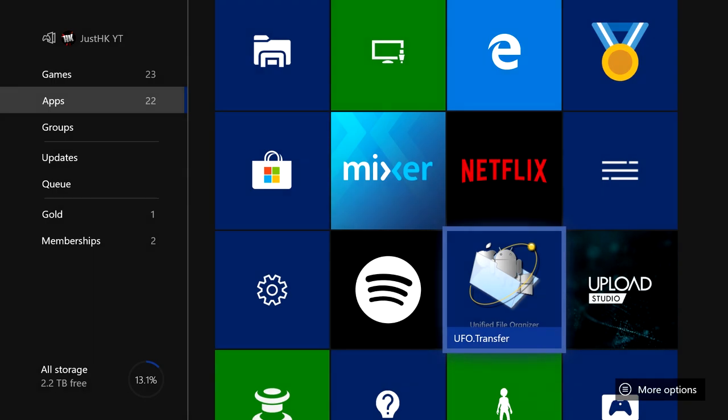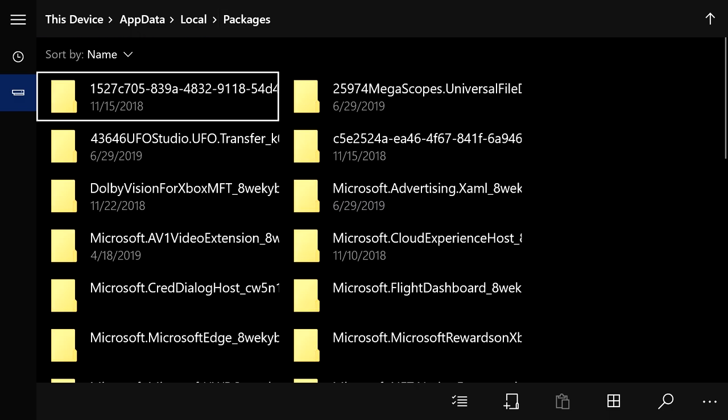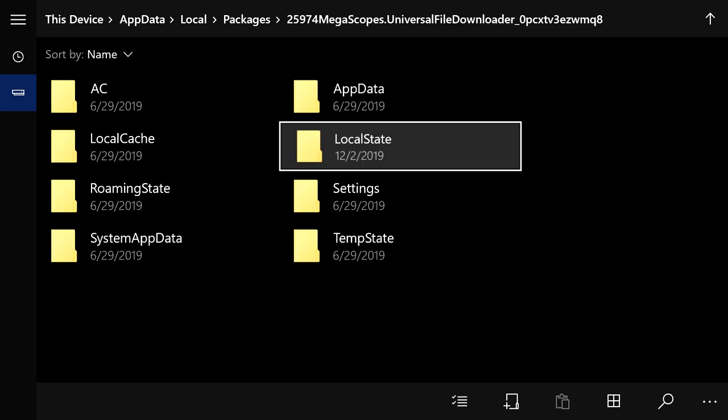Once you have that setting off, press UFO Transfer and everything should be on screen. If you didn't do that setting you won't be able to see this — it's a big step. Press the button on screen and it gives you an option to open in File Explorer. Press 'Open in File Explorer' and this is where we'll be adding files to our Minecraft directory. Go to Packages and find the folder called 'megascopes dot universal' — it may have different numbers but you will have this folder. Click on it and go to Local State.